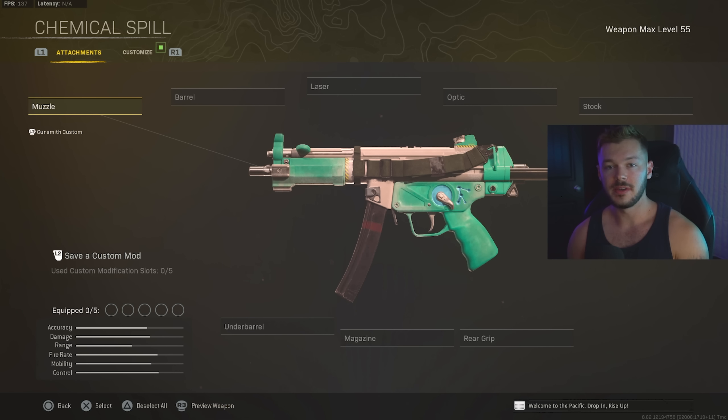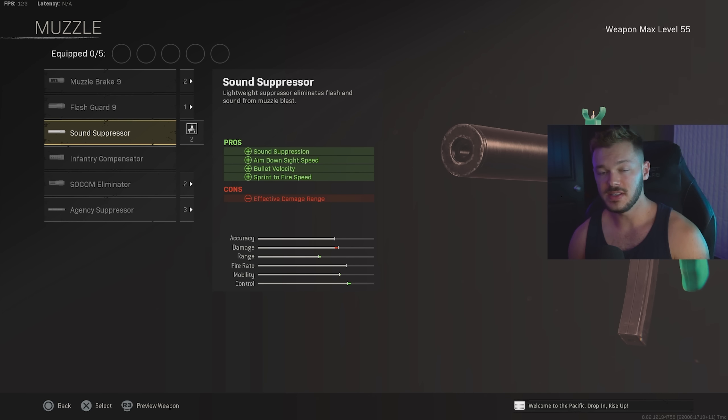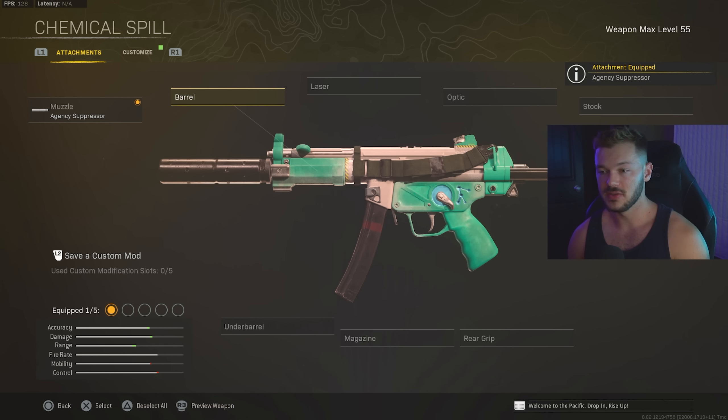For our first gun today we're going to be taking a look at the Cold War MP5. This gun didn't get touched in the most recent Season 5 update, but it did in the previous one, and now because of how everything else got changed, this gun falls a lot more into the meta and it's incredibly good. For the muzzle we're going to go for the Agency Suppressor — we pretty much never use the Sound Suppressor on this gun and stick to the Agency or the Groove Suppressor for pretty much any Cold War gun.